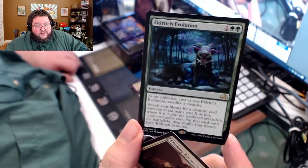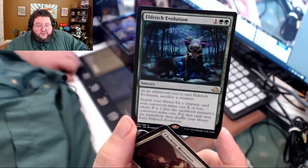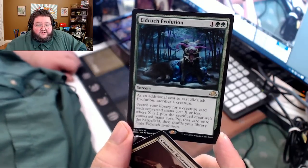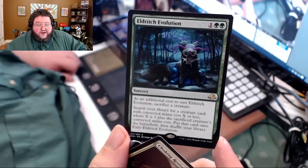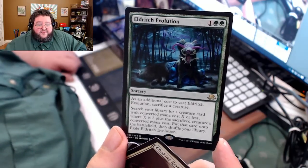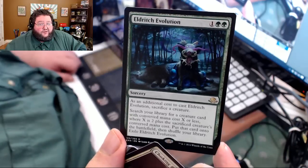Here's our uncommon flip card, and here's our rare — another very valuable rare: Eldritch Evolution. Three casting cost sorcery with an additional cost — sacrifice a creature, search your library for a creature card with converted mana cost of X or less, where X is two plus the sacrificed creature's converted mana cost, put that card onto the battlefield, then shuffle your library and exile this.